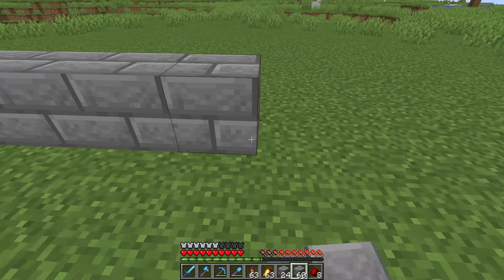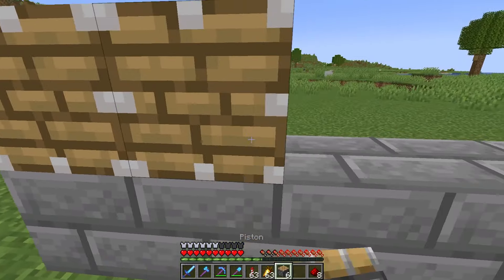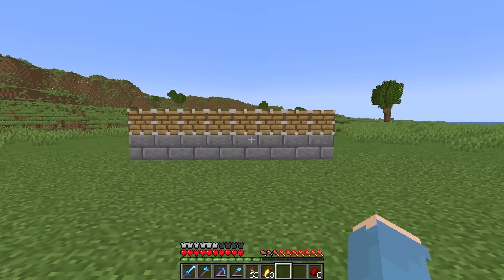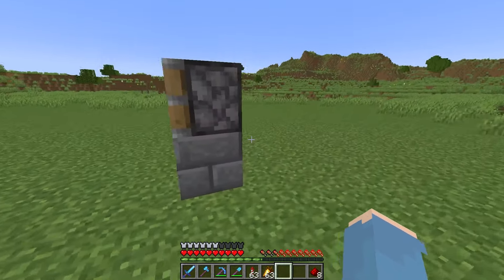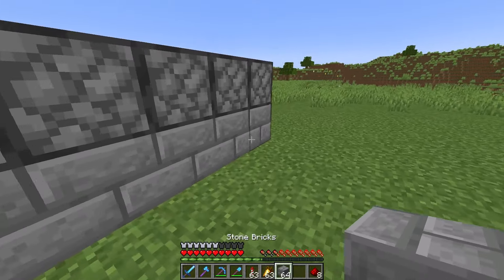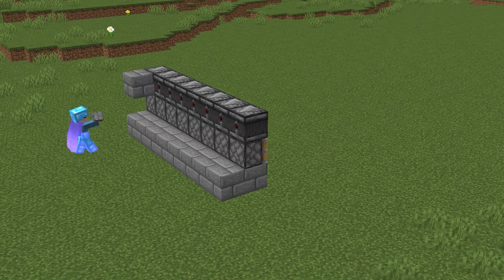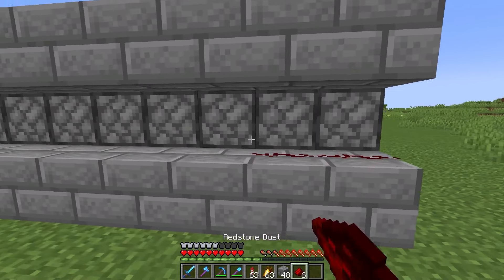Start by placing 8 blocks like this, then you can place some pistons, and 8 blocks behind the blocks you just placed. Now place some observers, some blocks like this, and some redstone.